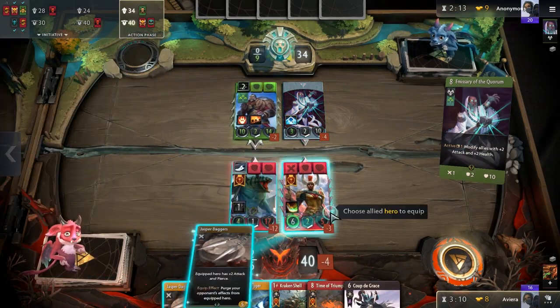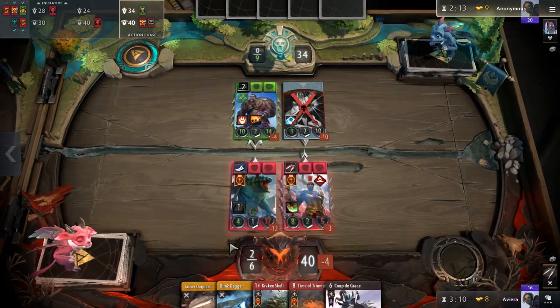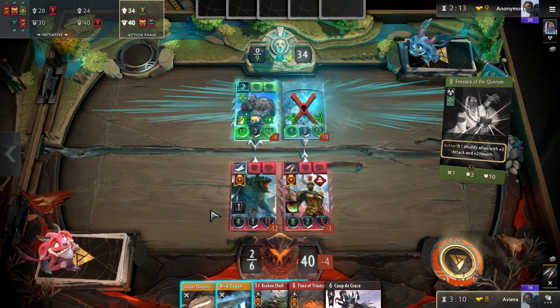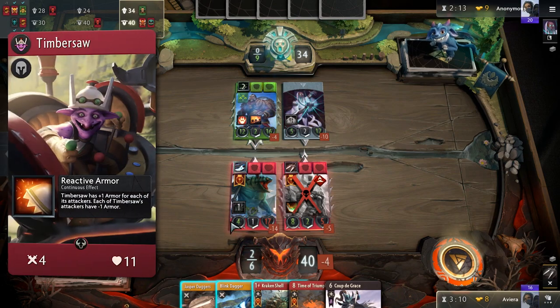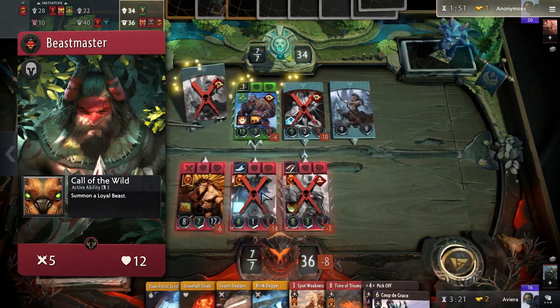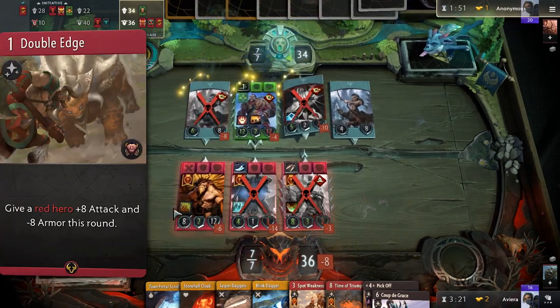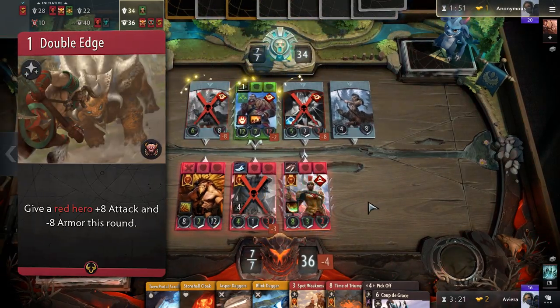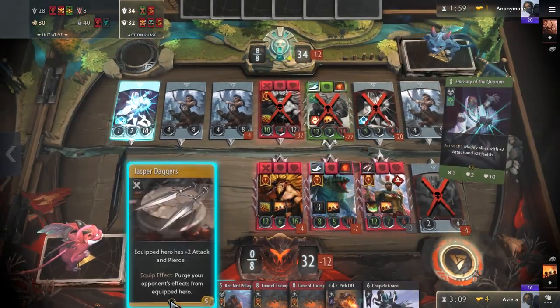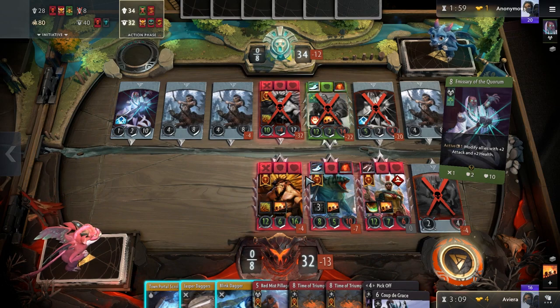Tidehunter is great, but he isn't set in stone. Mono Red has played around with Timbersaw, Beastmaster, and Centaur Warrunner in his place — they all serve their niche. Timbersaw gives you board control and defensive power, Beastmaster gives you an extra creep, stun, and removal, and Centaur Warrunner's signature gives you reach against the tower, which can sometimes be used to kill an opposing hero too. I would stick to the original hero lineup that Mago created and modify it once you feel comfortable.